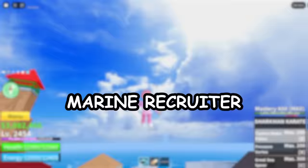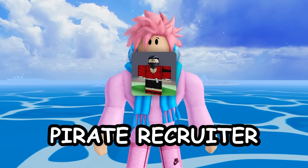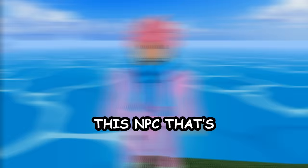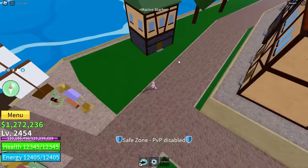On the pirate starter island there's the marine recruiter, who lets you switch your team to marine. On the marine starter island, all the same NPCs exist except the marine recruiter is replaced by the pirate recruiter, letting marines join the pirates without rejoining the game. There's also the marine's boat dealer, equivalent to the regular boat dealer but selling marine boats at 50% cheaper — found on the marine starter island and at marine fortress.